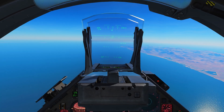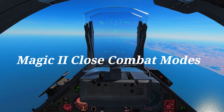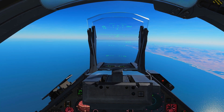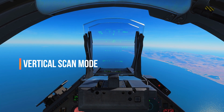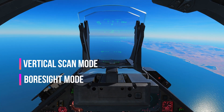Given that DCS's spotting is tricky at best, it is possible to use the radar to assist the Magic in acquiring a lock on the target. It does this by using the radar signature to tell the Magic seeker where to look. There are two modes which are exclusive to the Magic Missile: the vertical scan mode and the boresight mode.